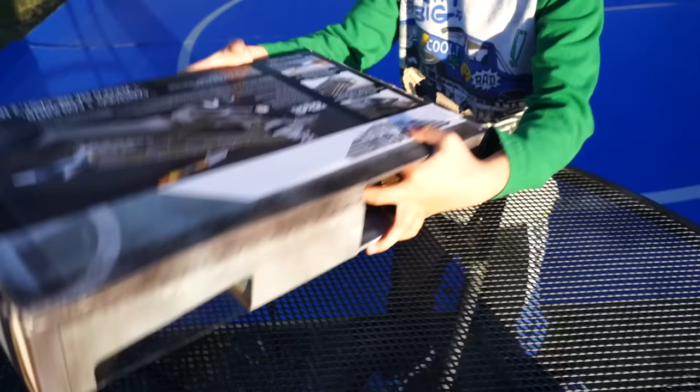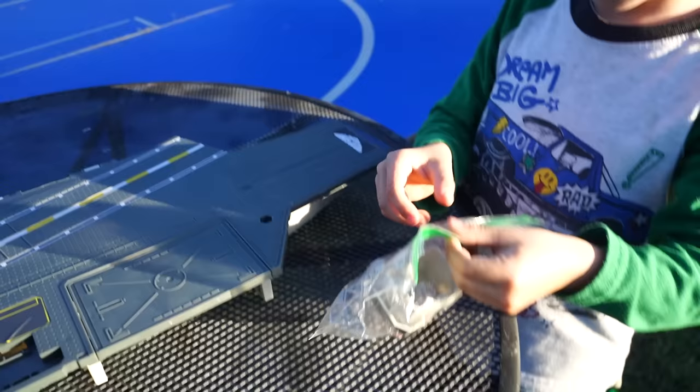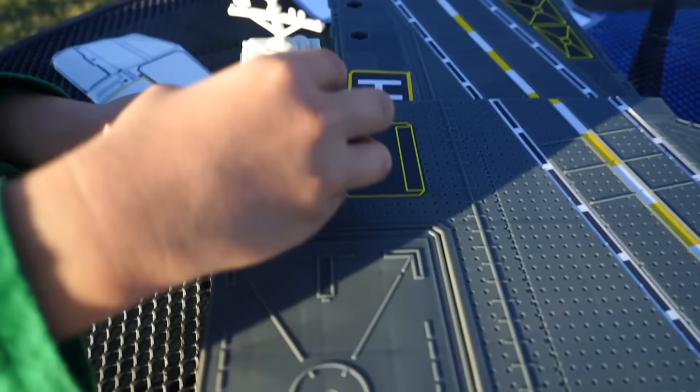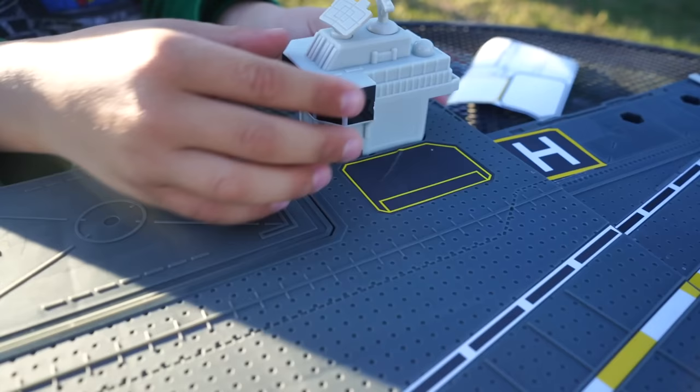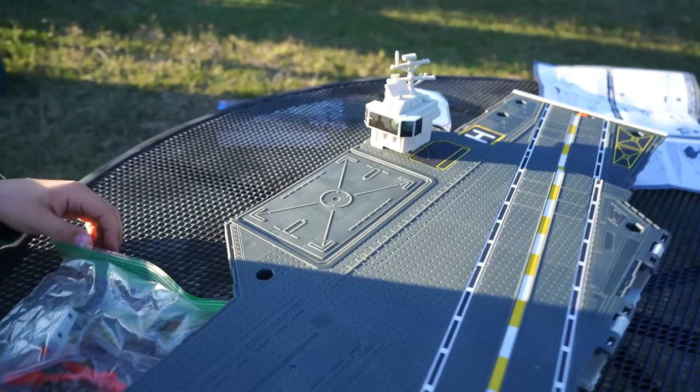Where are the parts? They're still in the box? There they are. Okay, Evan, find the bridge in there. I already know where it is. Let's put it right there. There we go. Check it out — it has these communication antennas, they move a little bit. Radar. That's pretty neat. All right, so here it is so far, Stormers.